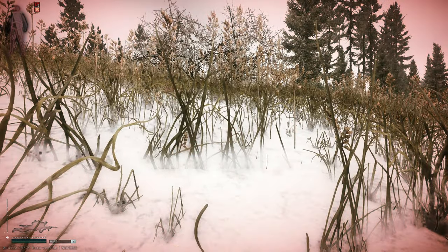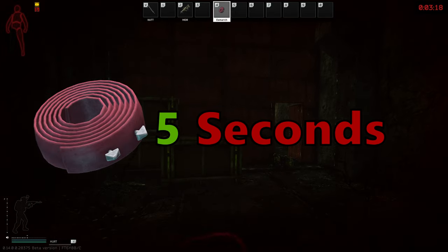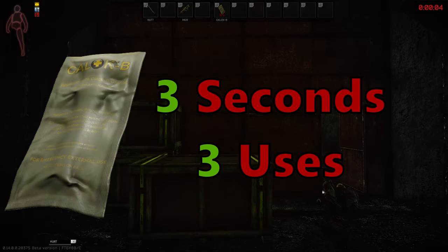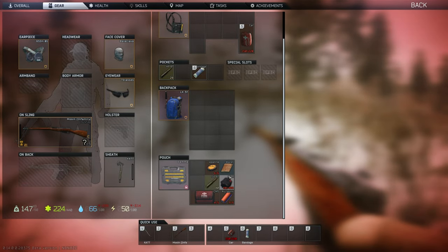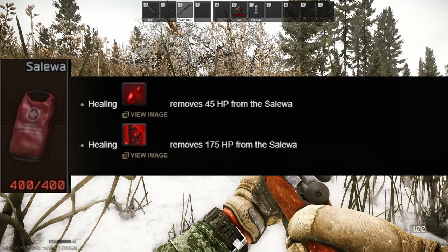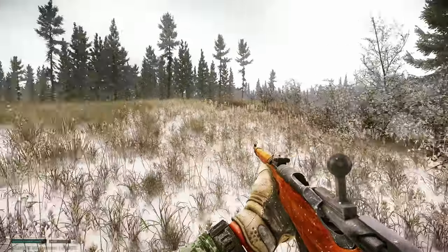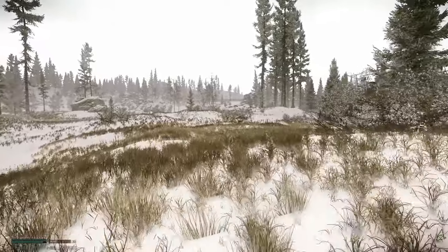Moving on to heavy bleeds - to stop a heavy bleed you need a tourniquet. There are three different tourniquets in the game. The worst is the Esmarch tourniquet, because the use time is 5 seconds. The next is the CAT tourniquet, which takes 3 seconds. The best is the CALOK-B, which takes 3 seconds and has 3 uses. You can also use kits to stop heavy bleeds, but I'd suggest against it. For example, a Salewa has 400 charges - using it to stop a heavy bleed costs 175 charges, which is nearly half the kit. If you panic and use it for two heavy bleeds, you're basically out of healing.